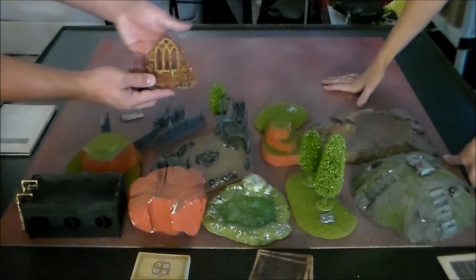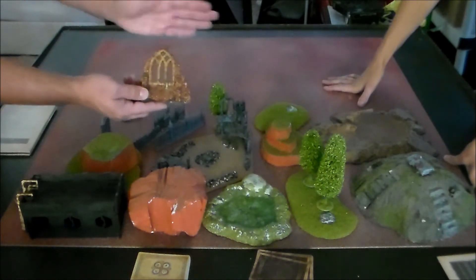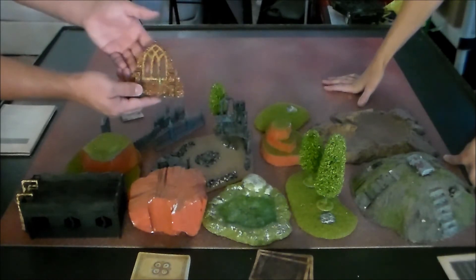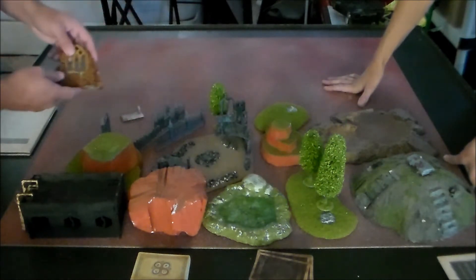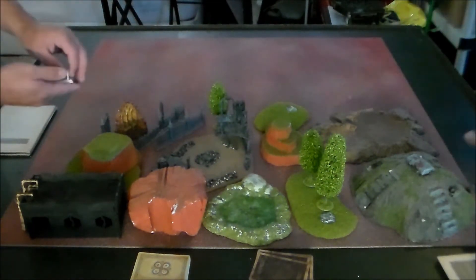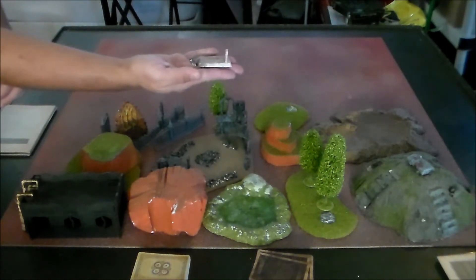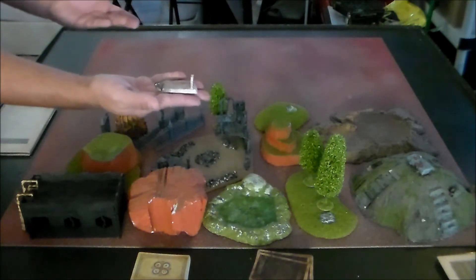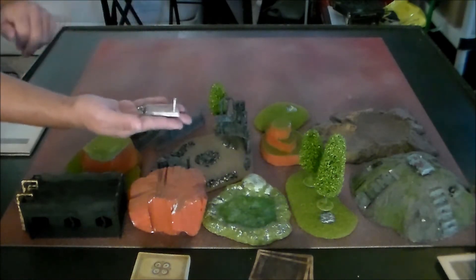Or buildings like this, where you have a small window in the back — you may decide to ignore the window and consider the entire thing blocking, or accept the window and use a form of true line of sight if your model is positioned in the window and can possibly see through it. The last little piece of scatter terrain we have are small pieces that are there for aesthetics. You can define them to affect the game if you want, or just put them there for theming or flavor.